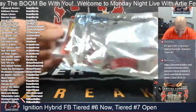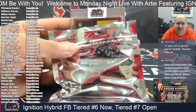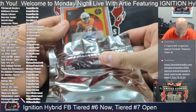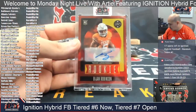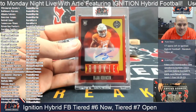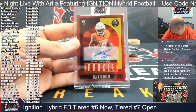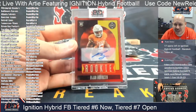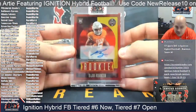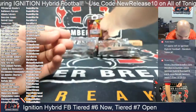Our first hit of the evening is going to be a rookie card from Legacy — it's going to be Texas running back BJ Robinson. That's the start of the night for the Atlanta Falcons. Daniel M, that is yours — congrats! BJ Robinson, one out of just 25, autograph from Legacy. Texas Longhorn and Atlanta Falcon, out of just 25 — gets us going!